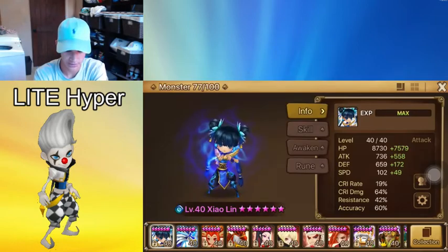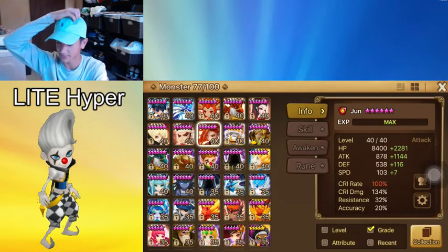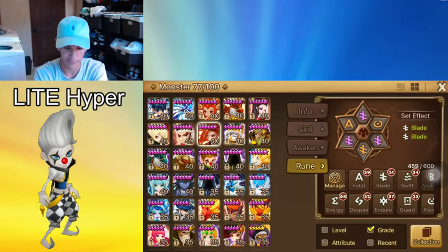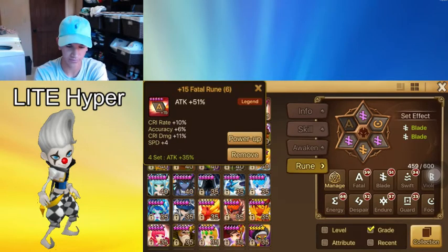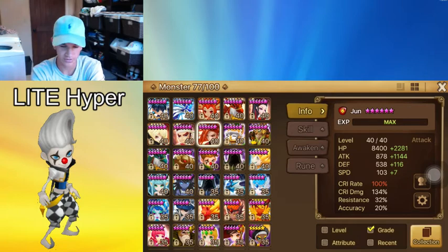Now I'm gonna go ahead and show you his runes and explain how to rune him. There are the stats - if you need to pause it feel free. Crit rate 100, 130, 134 crit damage, a little over 2k attack, speed 110 - it's not great but I still have upgrading to do so that could improve. Some of these runes are not very good. I'm gonna feel bad if I plus 15 a bad rune - I already plus 15 enough bad runes so I don't want to do a horrible one.